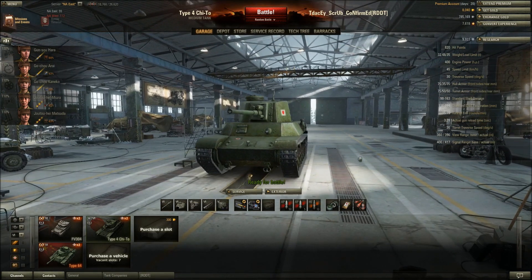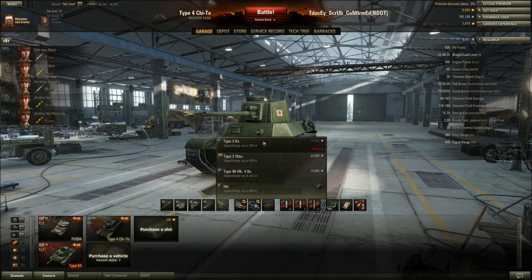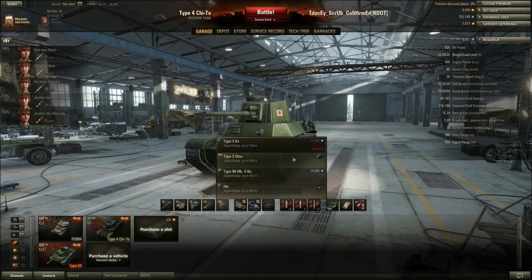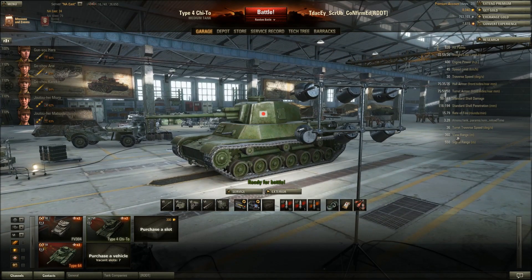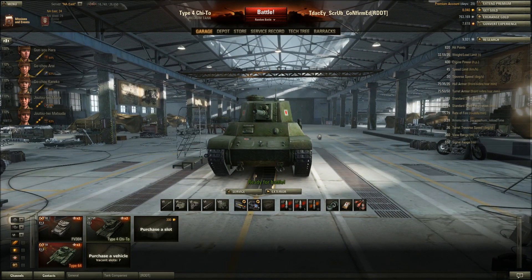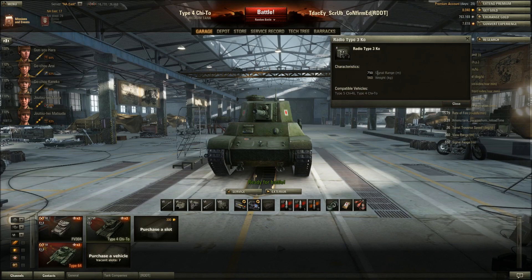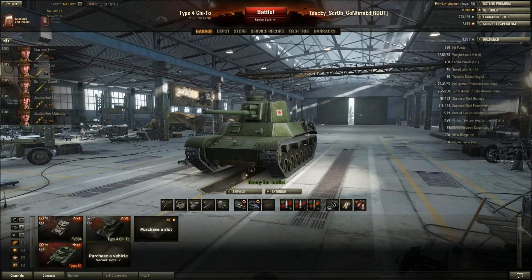View range is 360m and signal range is 400m stock. With the tier 8 radio equipped, you get 550m signal range — and there's also a tier 9 radio at 750m, which is the tier 10 radio. That's pretty good for spotting. Now onto loadouts, play style, armor schemes, and module placement.